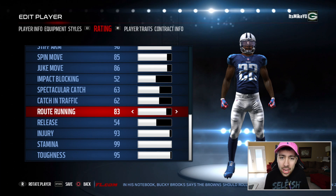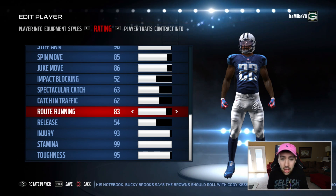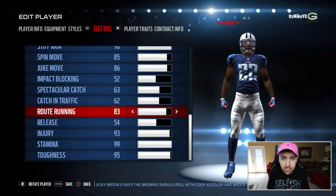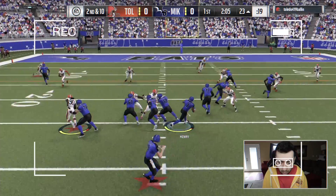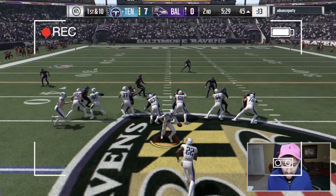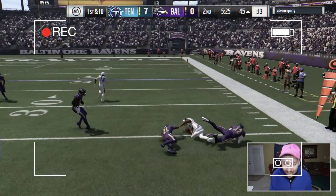If you guys aren't already convinced that this will be the glitchiest ultimate team card in the game, let me show you some examples of Derrick Henrys I've used in the past. Seems like a perfect opportunity to run the ball, so that's what we're going to do. Derrick Henry — oh my, he's so damn good. This has got to be some of the best football I have ever played.